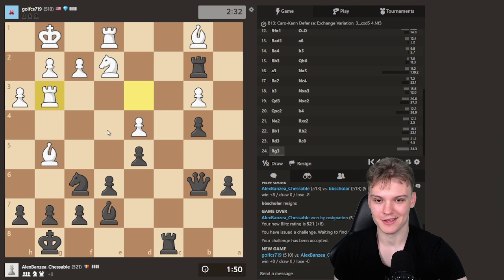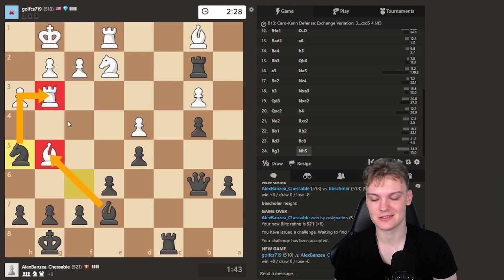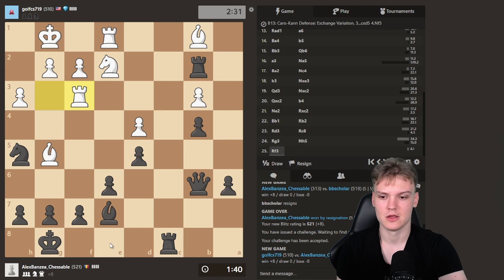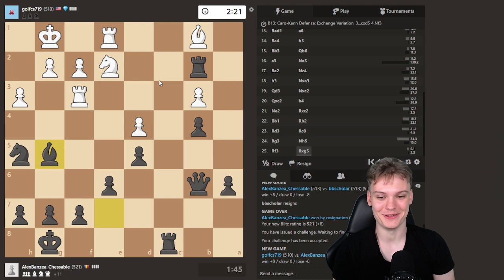Okay, Rg3 — he's trying something. What does he got? He's got knight h5, hitting this, initiating trades, allowing him to take on e7. Because I think Rg2 might be a nice intermezzo — gonna pick up the bishop, controlling all squares. That's pretty normal when you're up a queen. Could continue with Rg2, Rgc1 next.